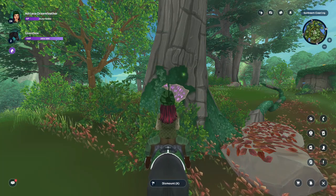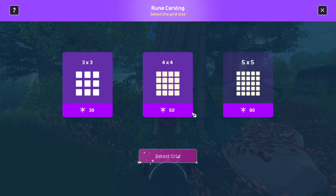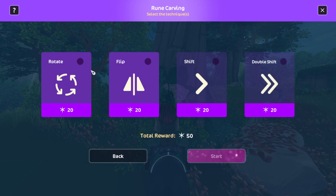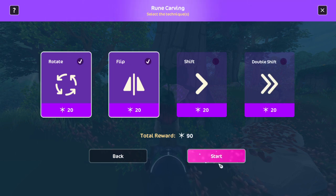What you're going to do is go ahead and hit the puzzle. You want to go to the max one for right now — these won't be available until tomorrow. So you're going to go by the 4x4. You're going to select grid, and you're going to want to do both of these: you want to go rotate and you want to do the flip. And see how your reward is going to be 90.